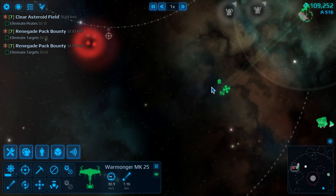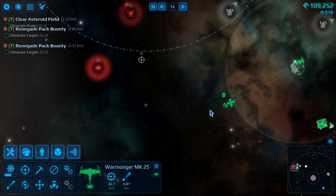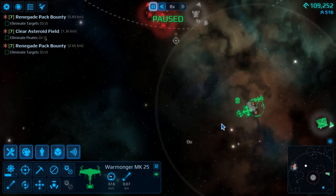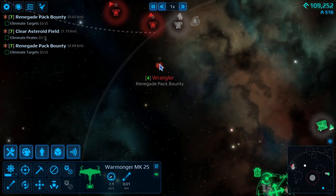We'll see how well this goes. It could go really, really badly — it might not. We don't know. However, I do know I don't want to fight five ships — or they can fight each other. We'll go with that. Here they come. Wrangler.